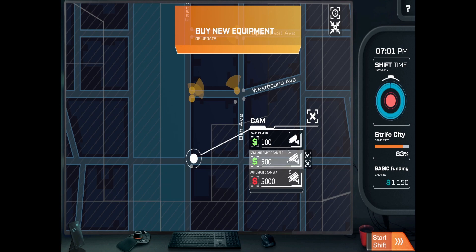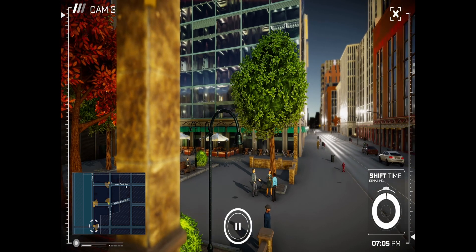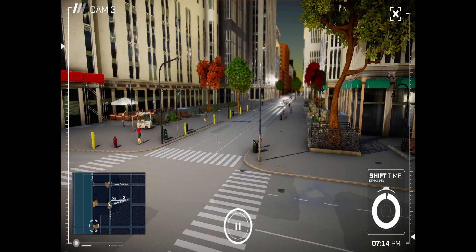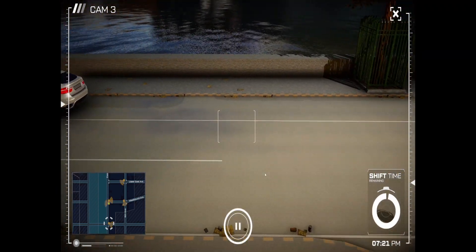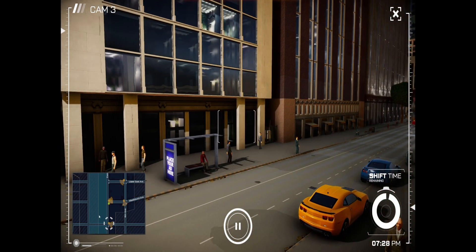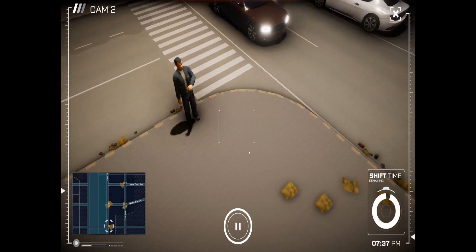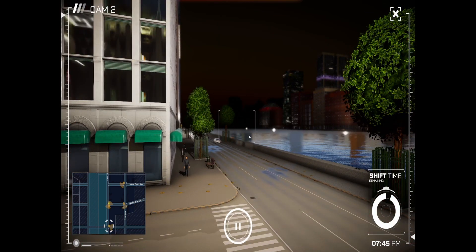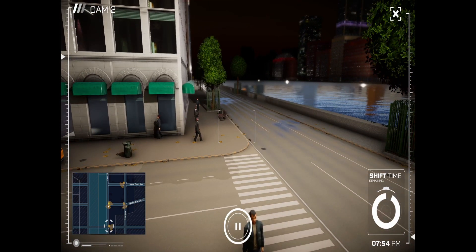Let's get a semi-automatic camera and see what happens with that, since we've not had one of those before. We'll just start the shift — I'm jumping right into it. I'm looking straight away for dodginess: anything on fire, any people fighting, any people graffiting? I like the fact you can scan cars coming along as well — it'd be pretty cool if you could scan a car and look for a specific one.